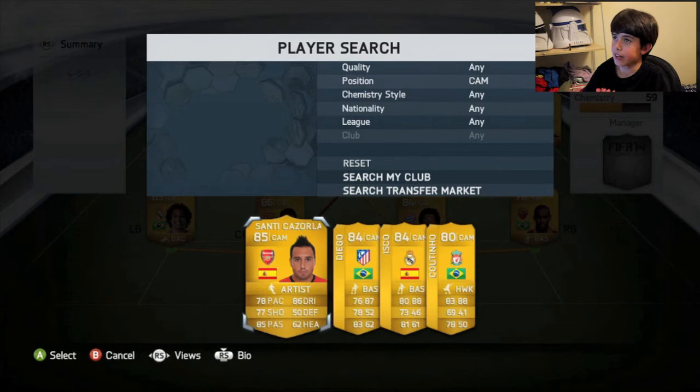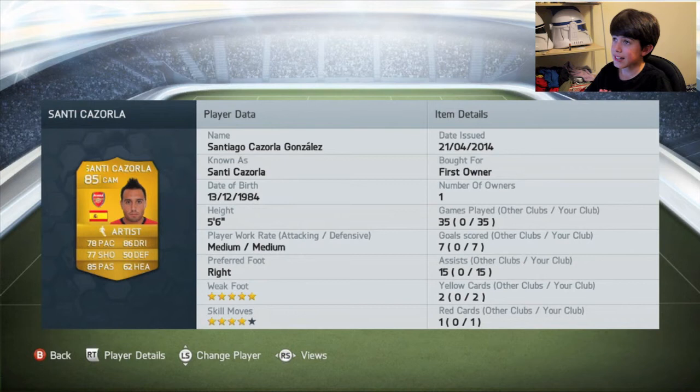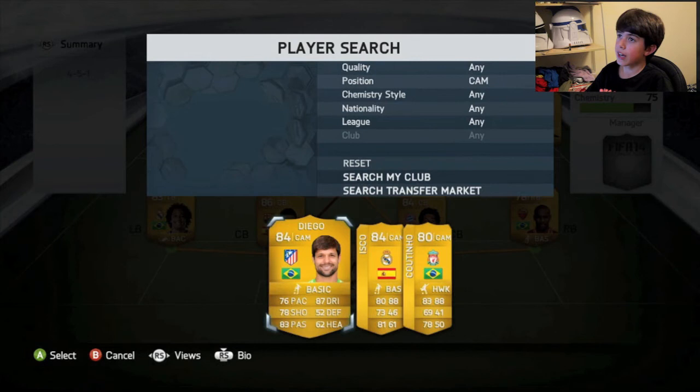We're going to have two CAMs here. We're going to have Santi Cazorla — the Arsenal CAM — 85 rated, a very, very good CAM, free kick specialist. 86 dribbling, 85 passing, 78 pace, and 70 shooting. Very high stats, medium-medium work rates. He's made 15 assists and scored 7 goals for me. 4-star skill moves and a 5-star weak foot. I got him in a pack — not quite sure how much he'll cost you, but he's not too expensive from what I remember.